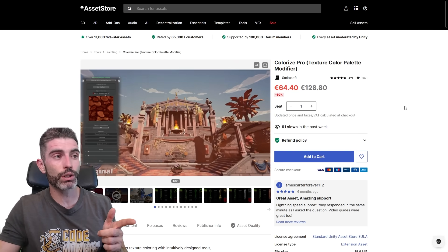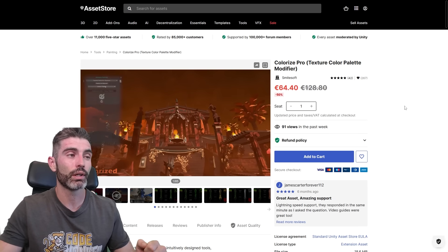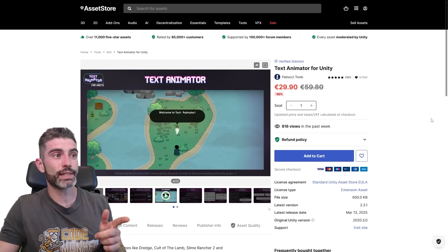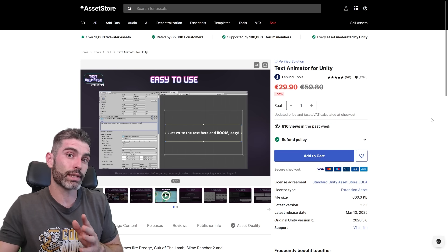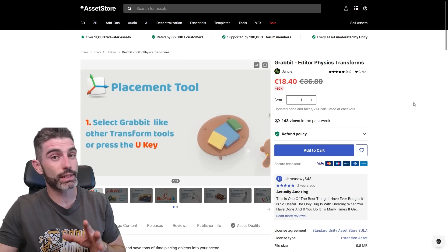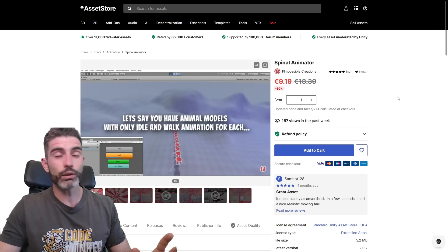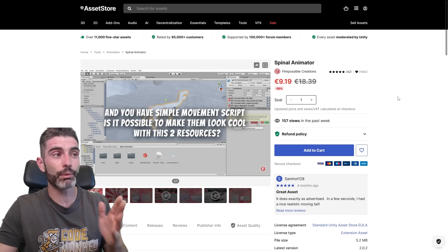Colorize Pro is another very interesting tool — you can take the exact same scene, modify all kinds of colors, and make it look very very different. You can definitely take something that looks pretty boring or asset-like and make it look very unique. The Text Animator is another must-have — I've used it in my game Dinky Guardians, and it's a really great way to add some life to your text. If your game is very text-heavy, this will definitely help polish it to the next level. If you want to easily do level design, using physics is a great way to make things look more natural — this tool lets you move things around in scene view, drop them, and they fall down with gravity. For non-humanoid creatures, the panel animator can help those look quite a bit more natural.